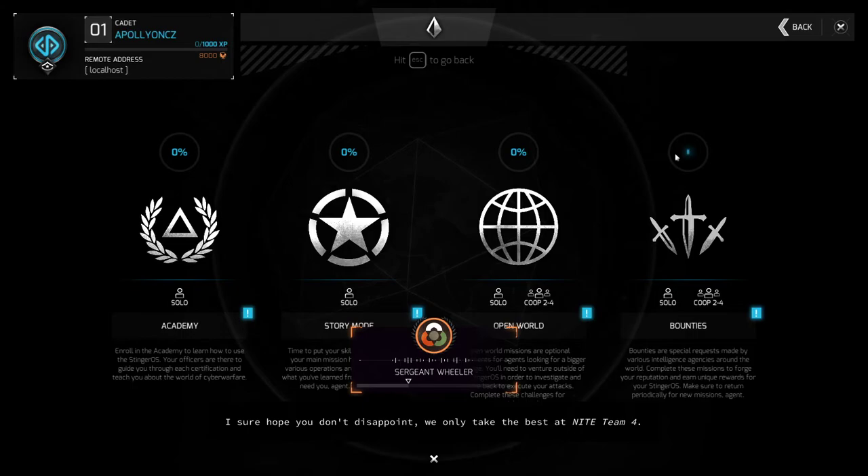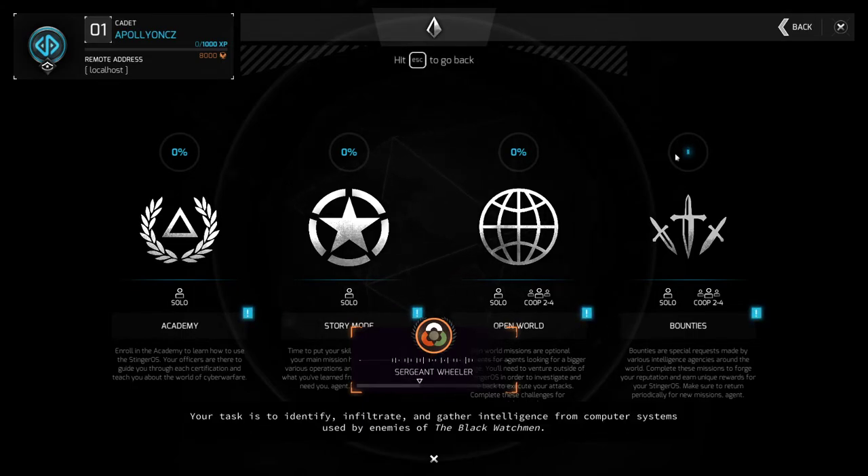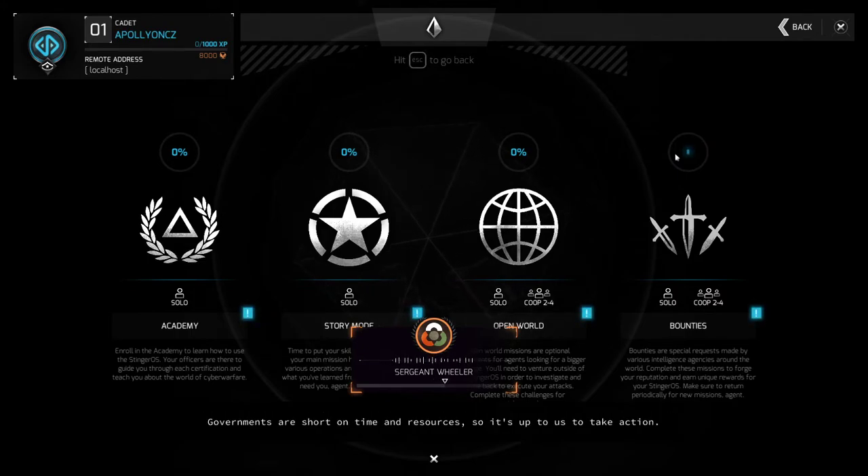We only take the best at Knight Team 4. Knight stands for Network Intrusion and Technical Evaluation. Your task is to identify, infiltrate, and gather intelligence from computer systems used by enemies of the Black Watchmen. Governments are short on time and resources, so it's up to us to take action. We address imminent global threats that can't wait for bureaucracy.